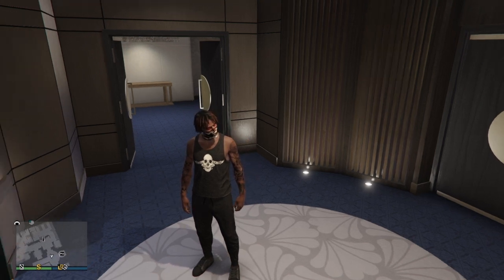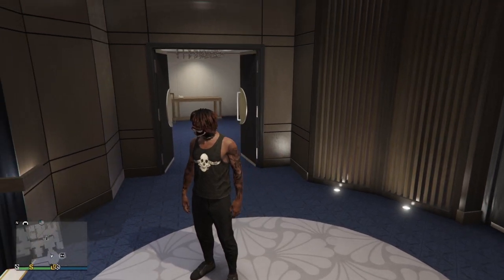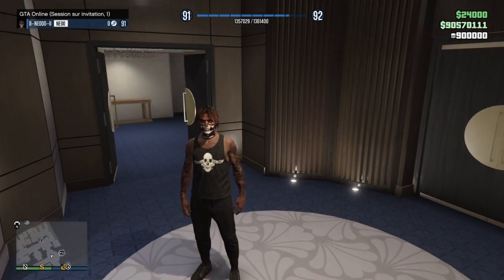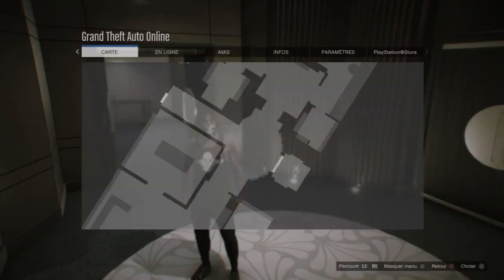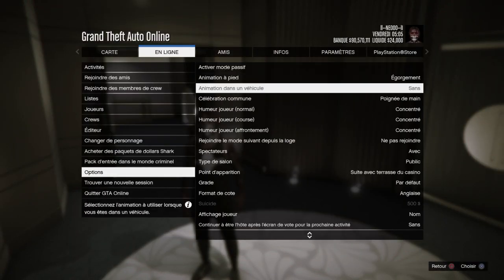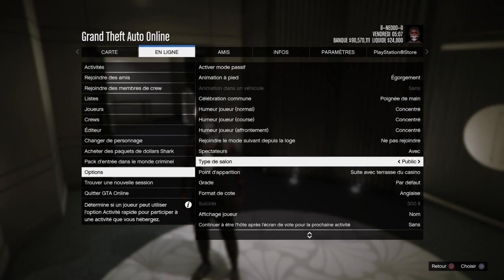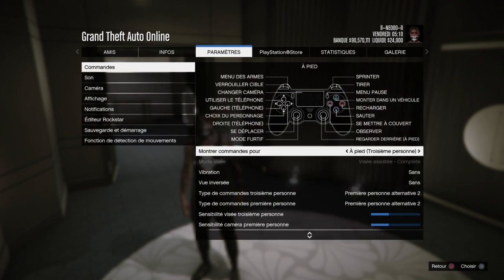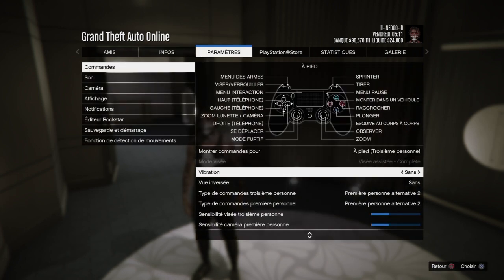Pour commencer cette petite astuce, vous devrez être en session sur invitation ou en session publique, peu importe. Le mieux c'est d'être en session publique, vous allez voir par la suite. Vous devrez faire : bouton start > en ligne > options, et mettre votre type de salon en salon public. Vous devrez aussi avoir un mode de visée libre ou assistée, les deux modes de visée marcheront.